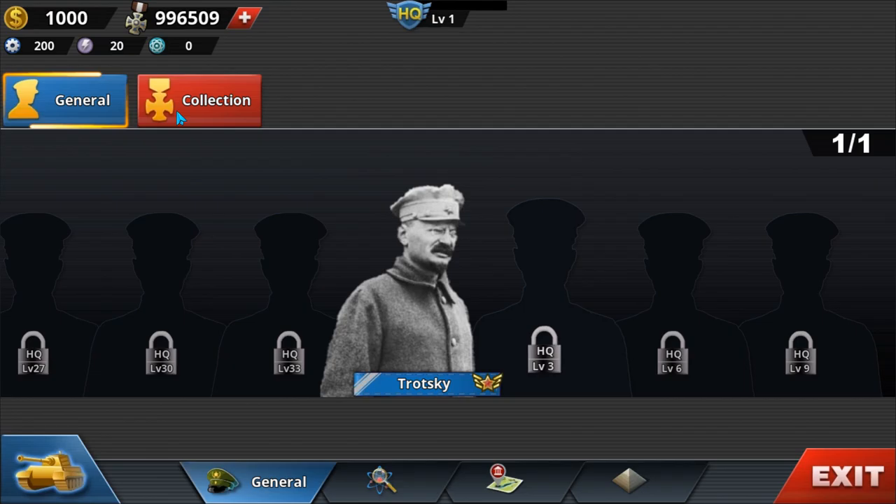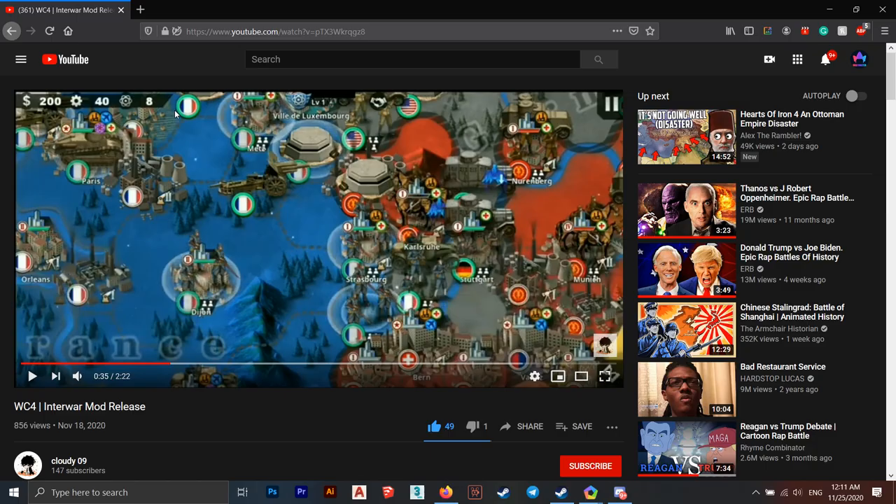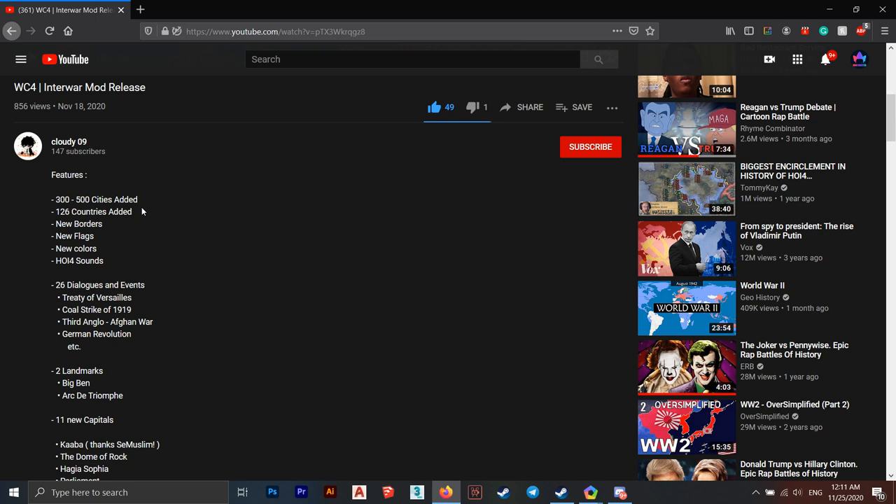If you look into the patch notes in his official channel, you will see there will be 300 to 500 cities added, 126 countries, new borders, new flags, new colors, HOI4 sounds, 206 dialogues and events, TDSI, Cold Strait of 1919, Third Anglo-Afghan War, German Revolution, and so on.